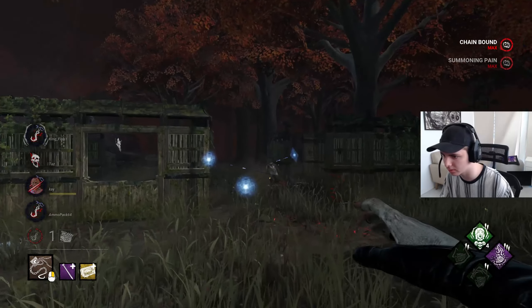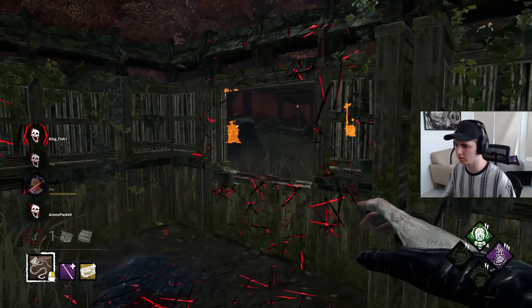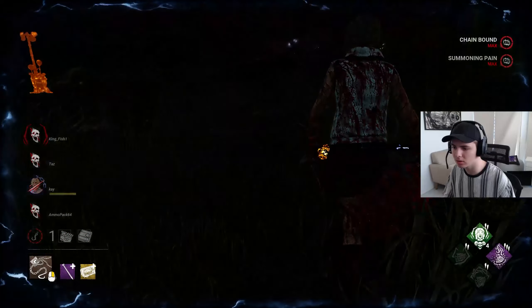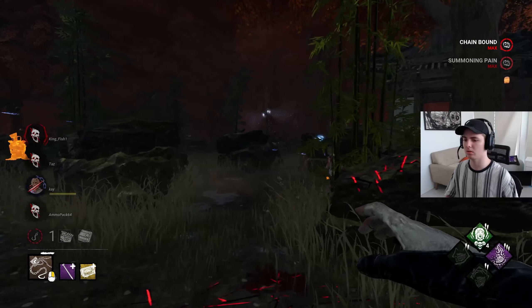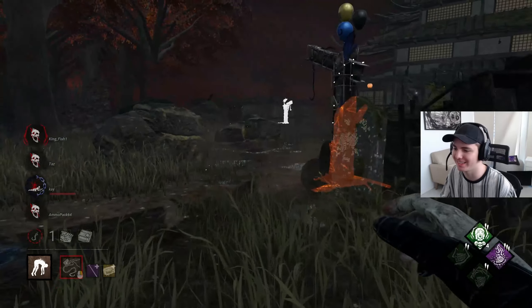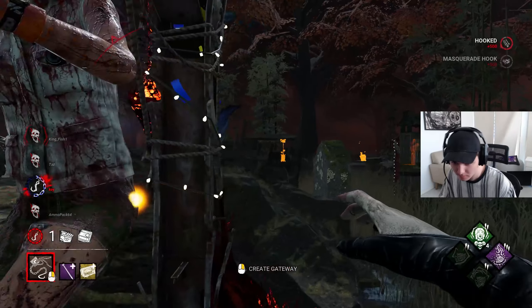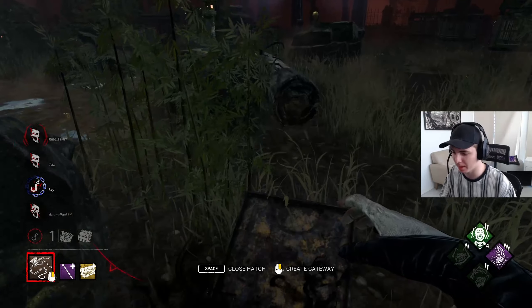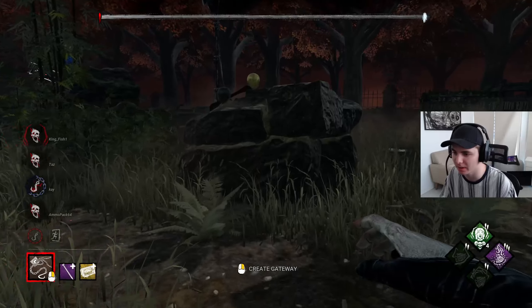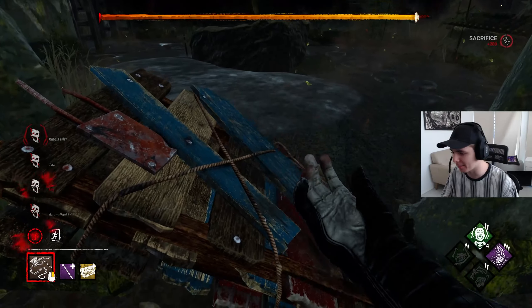Let's just go for it head on. And the hatch was just there — isn't that a tease? Without Corrupt Intervention and Scourge Hook this game, I would have had absolutely no chance; it absolutely came in clutch. We got like four Scourge Hooks off, gave us the info we needed to keep pressure on the game and come back, and kept them off those gens.